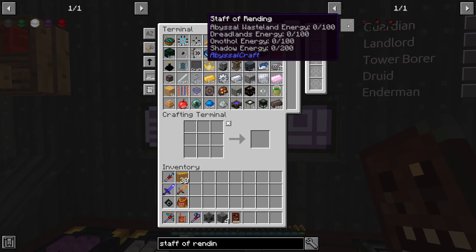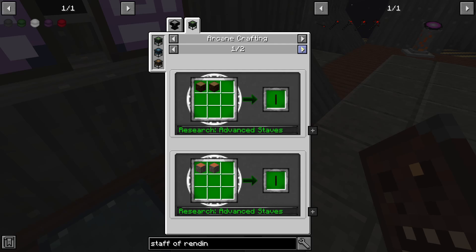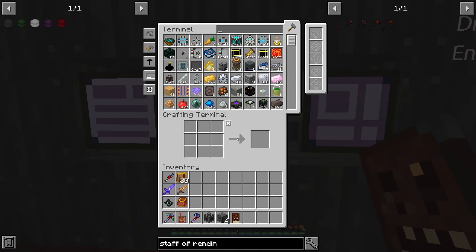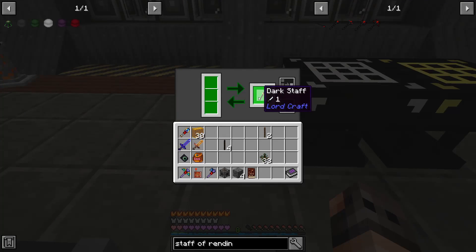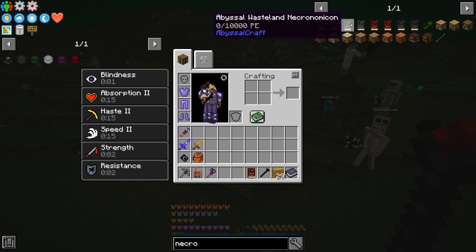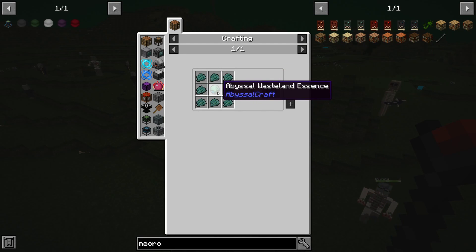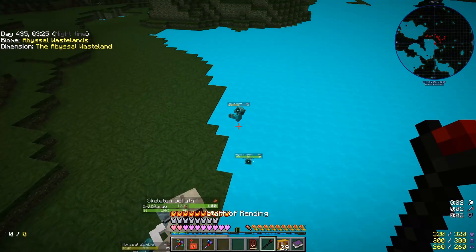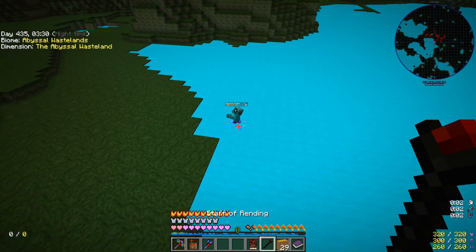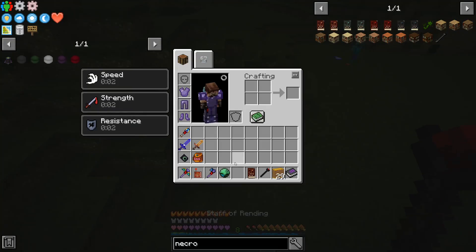This episode we're going to advance in Abyssal Craft to make a crystallizer and then get an RF Tools Builder — I really want that island. To advance in Abyssal Craft we need the Staff of Rending, which requires a dark staff from LordCraft. We make it in our extended crafting table — we also need a staff crafter. To upgrade our necronomicon to the Abyssal Wasteland necronomicon we need the Abyssal Wasteland essence, which you get by using the Staff of Rending to right-click abyssal zombies. We now have 32 essences — getting close.